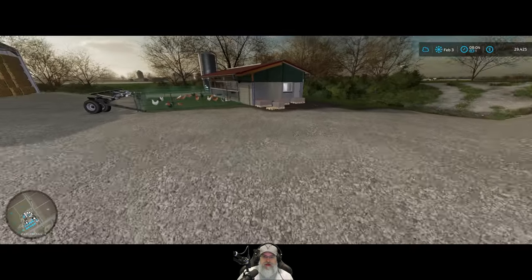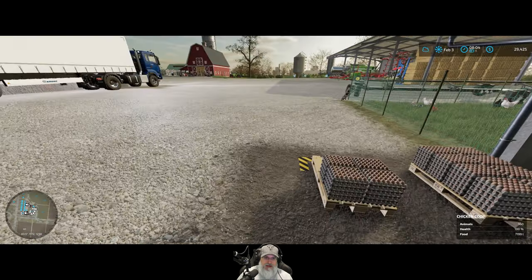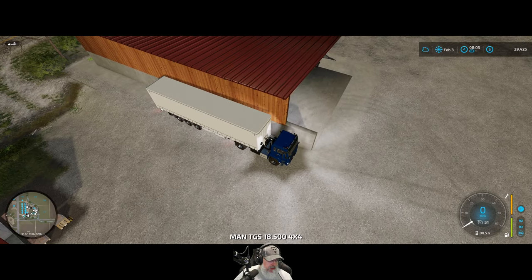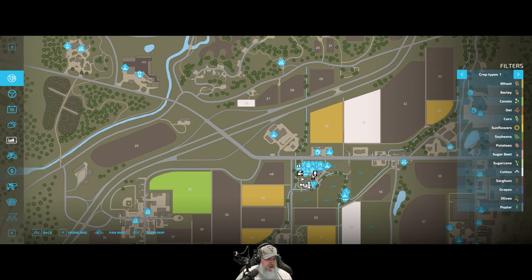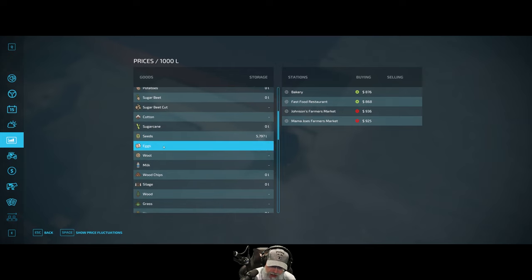The other thing too is I forgot to sell my eggs in January, so we now have actually double the eggs that we normally would have - that's going to help quite a bit. Let's take a look at our prices right now and see who's offering how much for what. We've got eggs here - I've got something in the oven, I'll be right back.